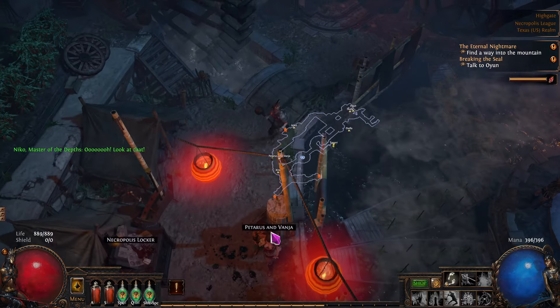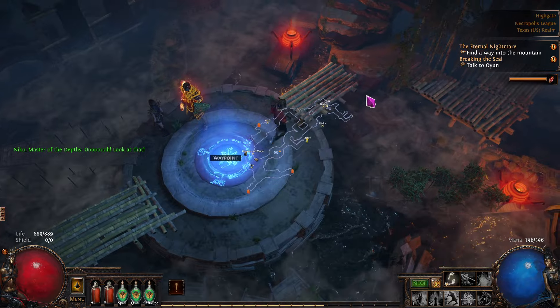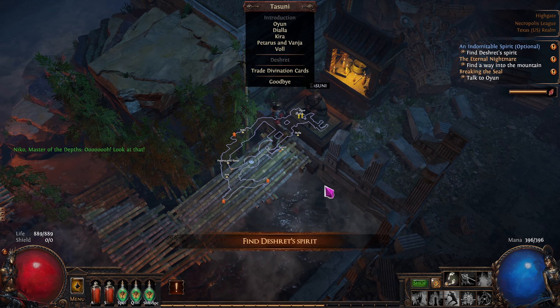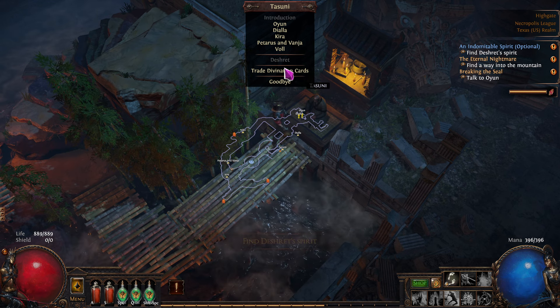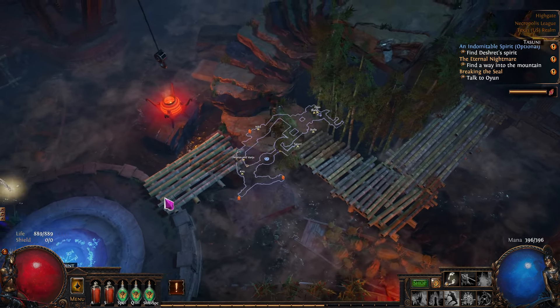Tasuni — this is where you trade in your full stacks of divination cards. You put a full stack there and you get whatever the reward is for them.